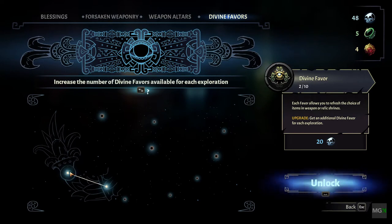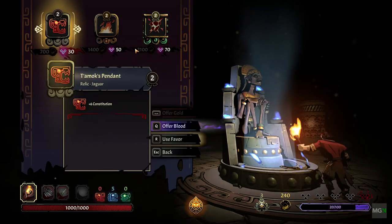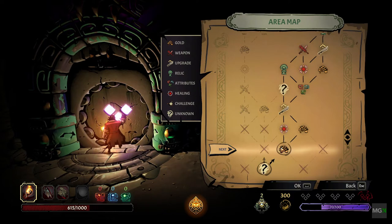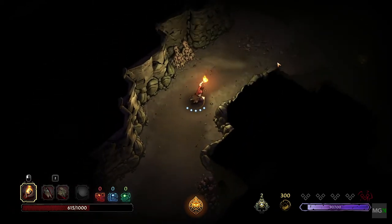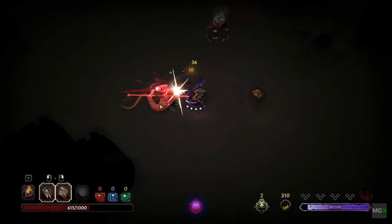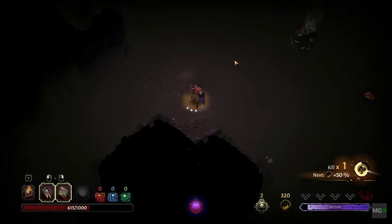And lastly, divine favors, which you unlock and give you the ability to switch a choice at one of the sacrifice statues to hopefully find the items that you're looking for. In all honesty, none of these upgrades really do much to the overall gameplay. The blessings seem to be shallow and they really don't bring much punch to the game. Weapons and weapon altars do hold some value, but you truly don't get fantastic things very often and you'll make many run-throughs before you see anything you truly like.